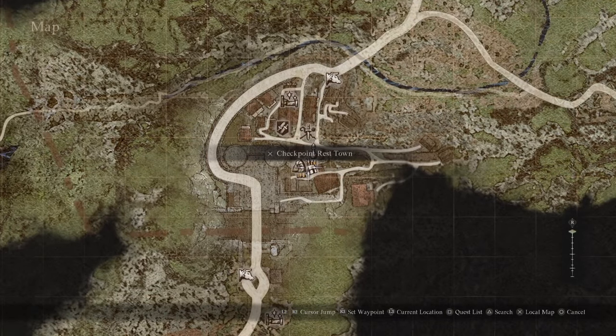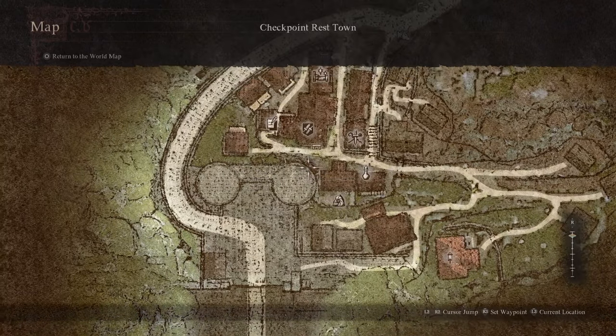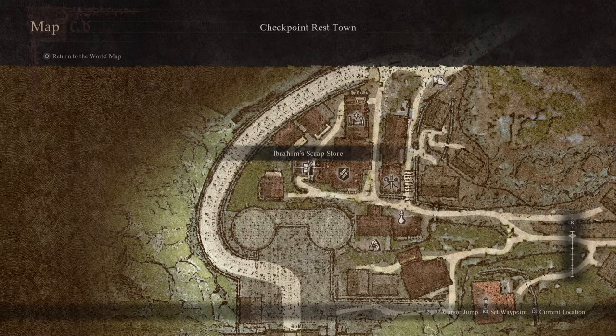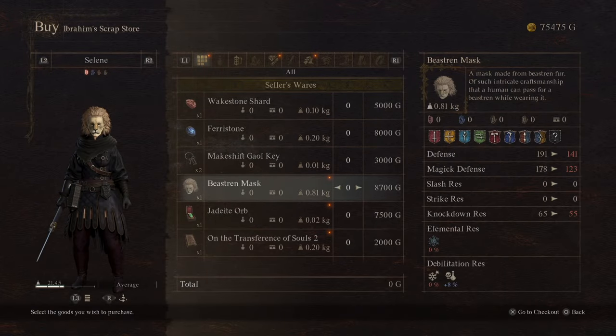Once you reach the checkpoint rest town, make your way all the way to the back of the city and talk to the shopkeeper here. This is going to be the forgery shop — you can come to him and have him forge items for you, but for now we don't need that.